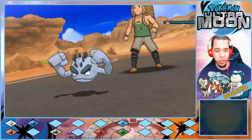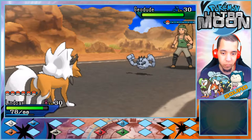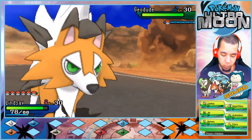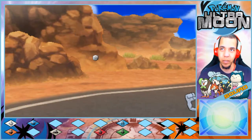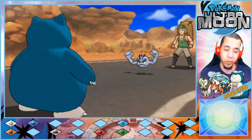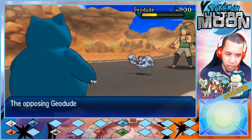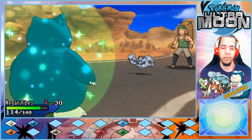The Hiker sends out an Alolan Geodude. The player switches into Negative Vibes, noting they don't really have great coverage for Rock or Electric types. 'Wait a minute — is this our first Alolan Geodude encounter?' The player thinks it is. 'Oh, don't worry — we'll be seeing one very soon.'